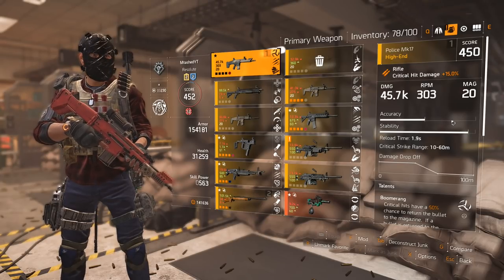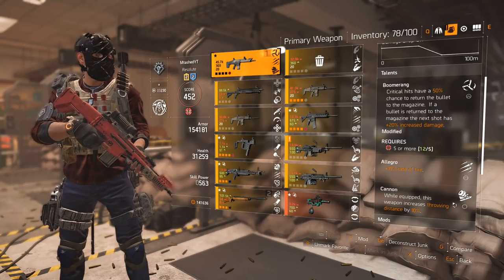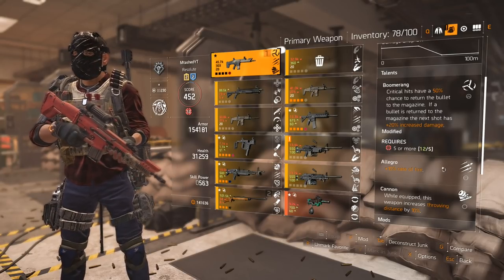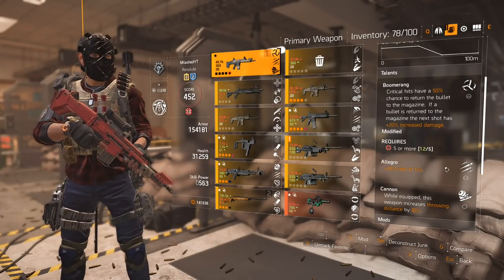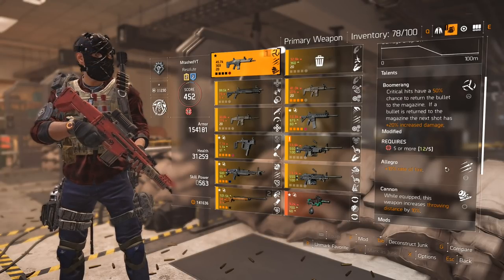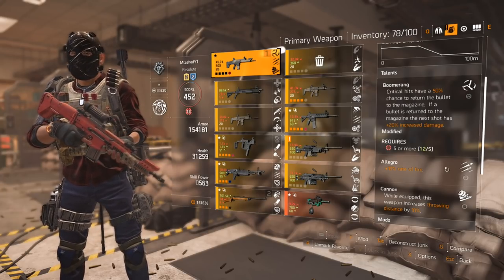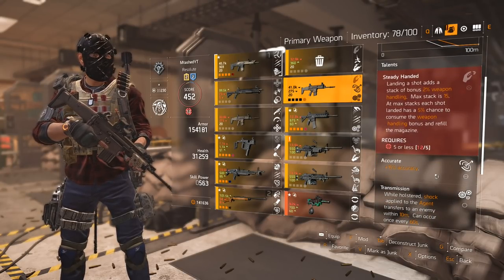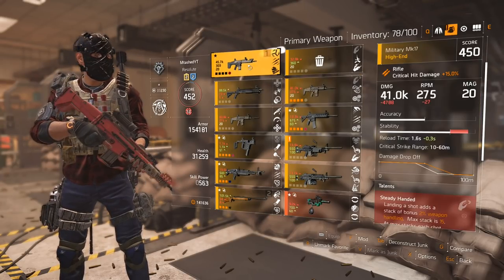As for the perks, I actually don't have the best-rolled one here. My holstered perk is pretty bad. The Allegro perk is probably one of the worst perks you can use on this gun because it doesn't really bring anything. You don't want to shoot at max fire rate — you're going to miss shots and your DPS is actually going to drop. You'd want something like Accurate for more accuracy, or go for some stability. There are better choices. Allegro is not it.